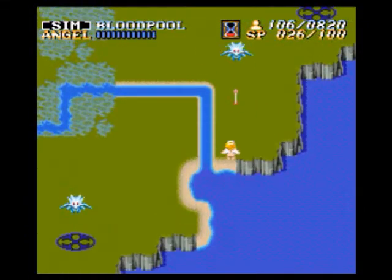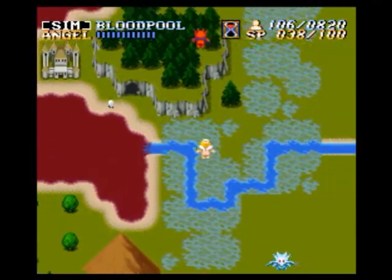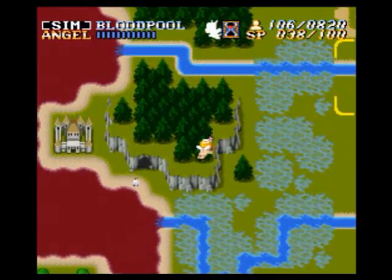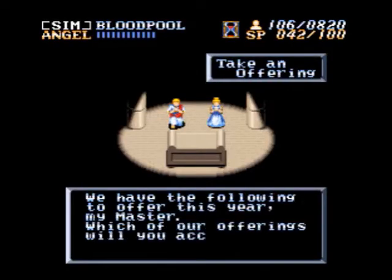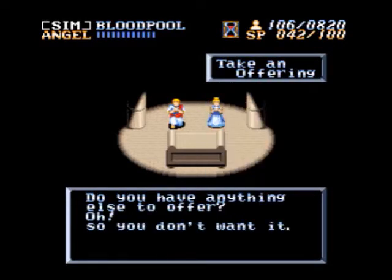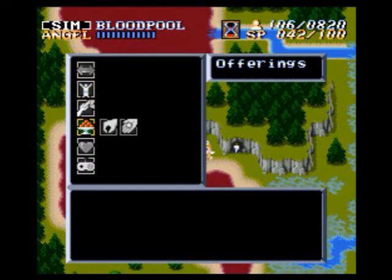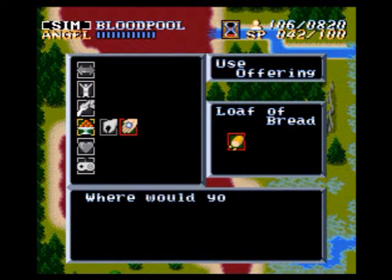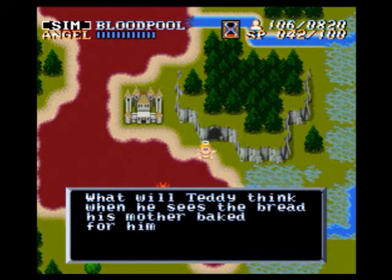Alright, let's take out this stupid dodging dragon. Dodging dragon — that sounds like a really crappy kung fu movie. And hey, look, there's a person by that cave over there. So I'm assuming, since there's no other people out, that that's Teddy. So let's go ahead and use offering on him. Just use it on the cave.